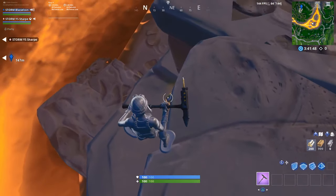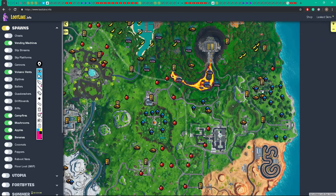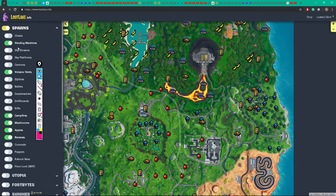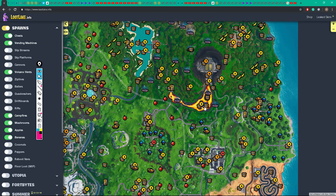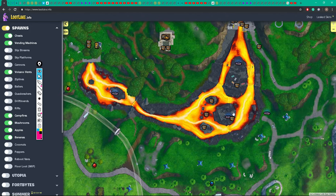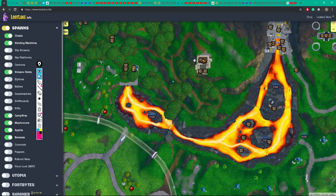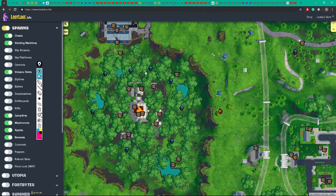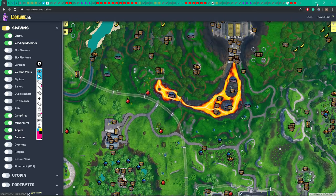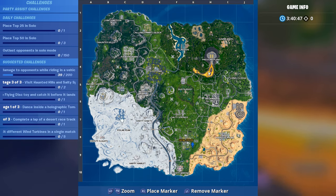That will give us enough brick, and there are little pieces of loot here — like two chests here. So we've got five chests in there with lots of floor loot along the way. Then we've got three chests potentially here, a campfire, two chests and a vending machine. This is all good loot — we can get max brick from here, and from Dusty we get max metal and wood.